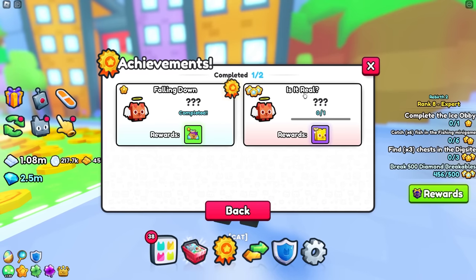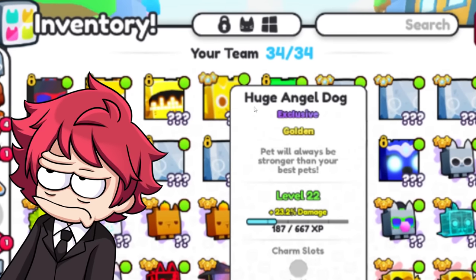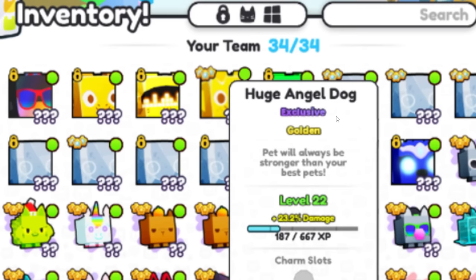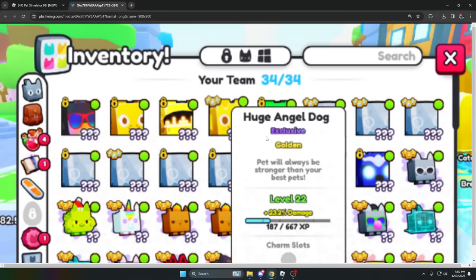But then what about the achievement? How am I supposed to get this and the huge angel dog? Has anyone actually gotten that pet? Well, this person claims that they got the pet — the huge angel dog — and it's the golden one, the exclusive. But honestly, I'm pretty sure that this is photoshopped, so I'm not gonna believe this.